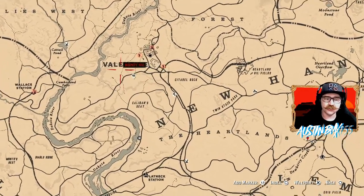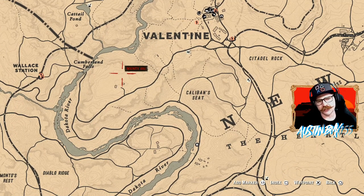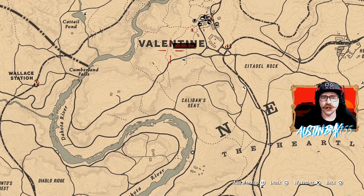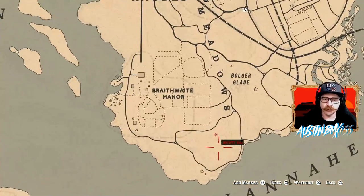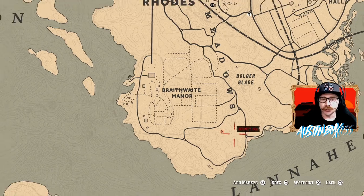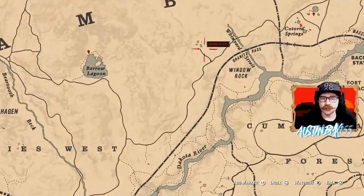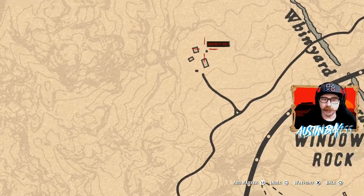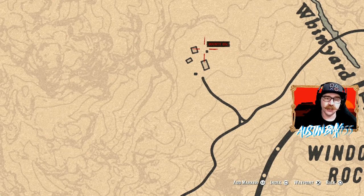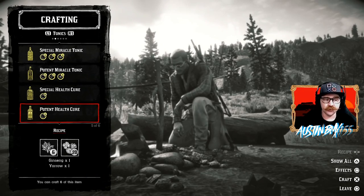Some good spots on the map to find Ginseng are over here in Valentine — look in these forested woods by the Serial Killer's House, or down here by Downs Ranch in these woods as well. There's Ginseng all over the place, including down in these woods and by Blackwater. But a great place to loot Ginseng if you're really looking for it is way up here by Window Rock. If we zoom in on this little homestead called Chez Porter, there is actually a Ginseng farm right behind the barn with five Ginseng in it every single day. You can loot those up pretty quick.